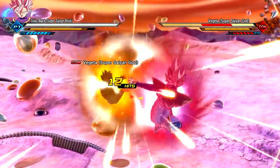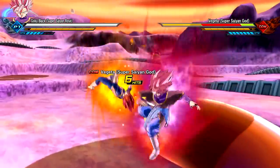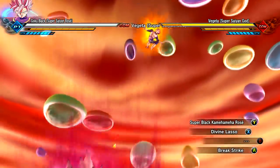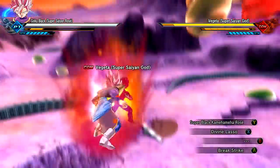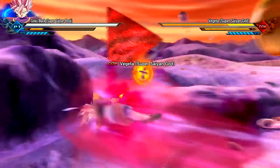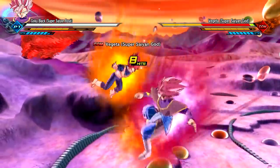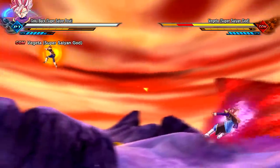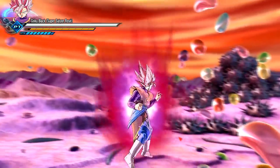Rosé Goku Black moveset is fun as hell! Spinning attack, spinning attack — we're looking like Link! Alright, Divine Lasso it up — taste my blade! So there you have it, my friends — the ultimate team up, Goku Black and Zamasu. He's back and he's ready for action! We're gonna go ahead and go into versus mode and just slot people up. Full-on showcase to round it off with the odd man out, Zamasu and Goku Black. Let's do it!